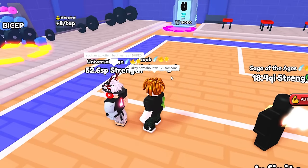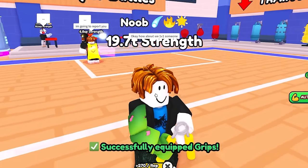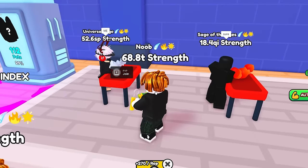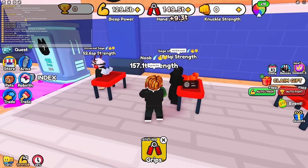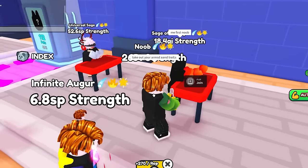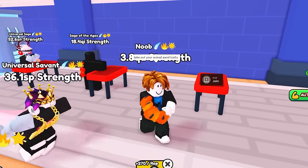Someone said 'how about we 1v1?' They're calling me an exploiter and saying they're all duped. I'm gonna get my strength up because of all these rocket pets — I'm getting trillions of strength. But these guys have qi strength. They said 'be fair, take out your arms and trails.' He's the one with the best arm on right now.